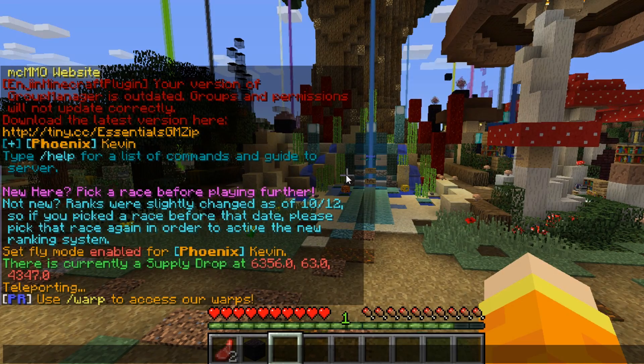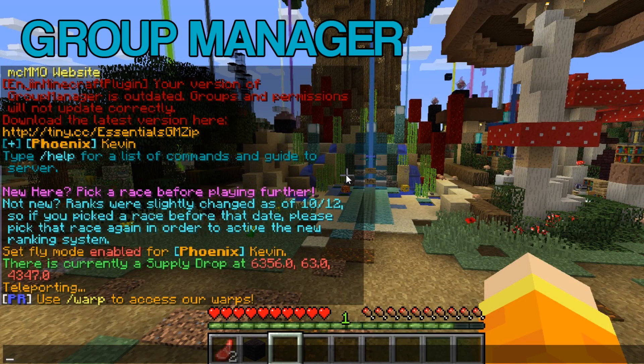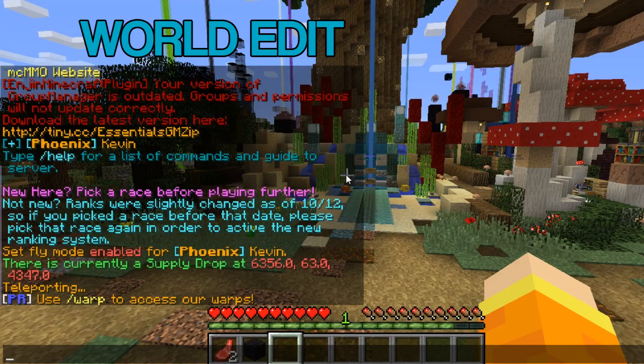The next plugin I'm going to recommend is Group Manager or PermissionsEx. Permissions plugins are highly recommended on any server — they allow your players to have ranks and have certain permissions to access certain commands. It's almost essential alongside Essentials, because you want to be able to give players access to specific commands.